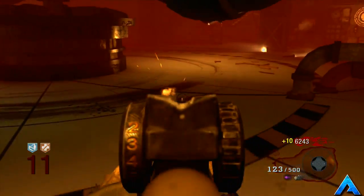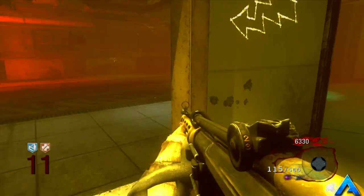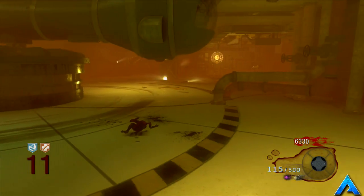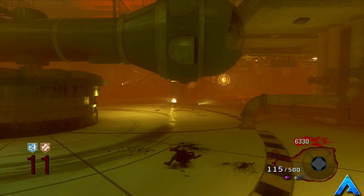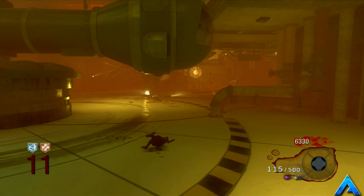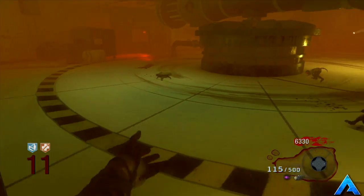We do know that the characters in this map are of bad deeds. But also, Vulture Aid played a massive role in the easter egg in Black Ops 2 for Buried, so this could also help our easter egg in this map as well.